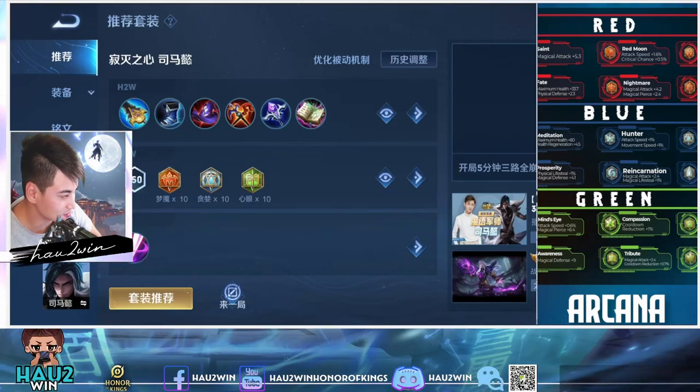Hello everyone, I am Hale and welcome to How to Win in Honor of Kings. Today's item build is on the hero Su Ma Yi, an assassin mage that can be played both mid and jungle, but today's build is for his jungle. He is ranking in the top 3 junglers with a high 53% win rate, due to his ability to cut down enemies in an instant, leaving them with no idea what even happened.